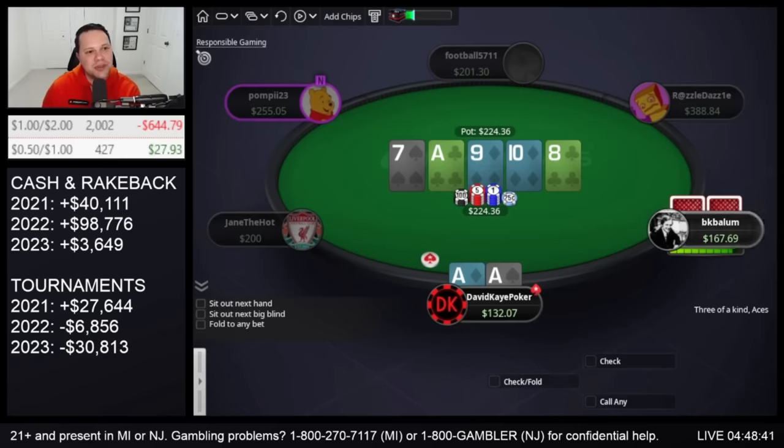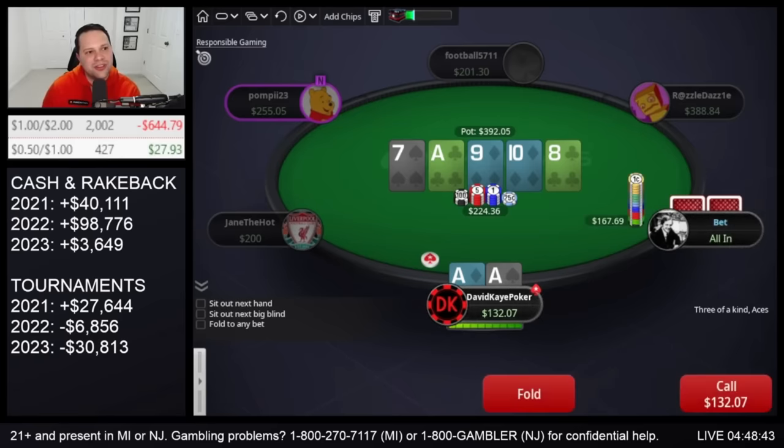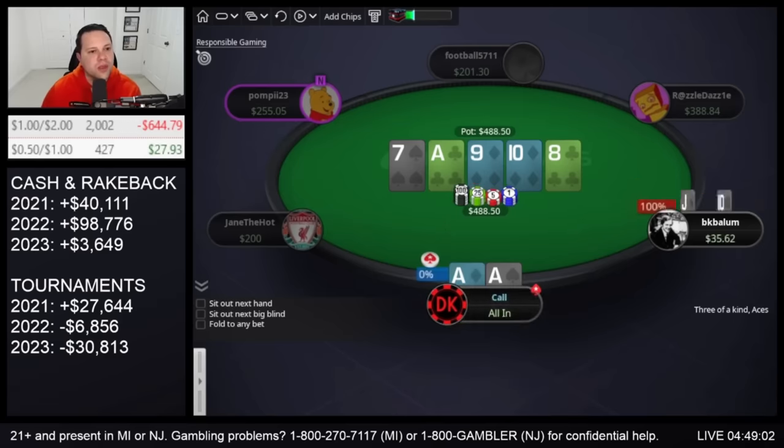Top set we'd probably call if he jams. I mean, we shouldn't have much 6-x. Like, what hand are they bluffing? Super tilting. This is like one of the few hands I call that's not the straight. Worried people just aren't bluffing enough, but we are getting a decent price here. They show the jack — super frustrating.